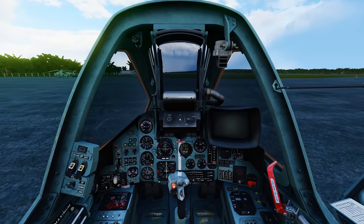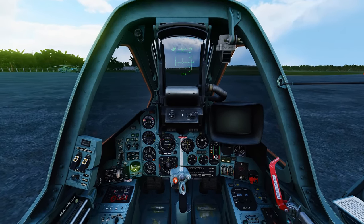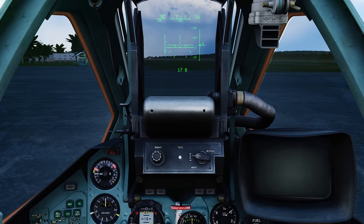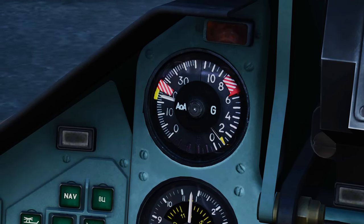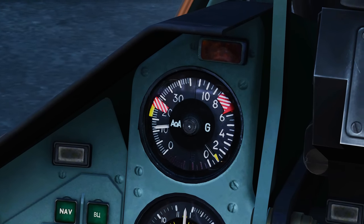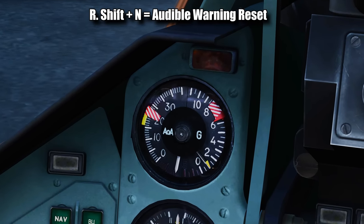The very first thing we are going to do is turn on our power. We're going to do so with Right Shift + L. This is our auxiliary power and it is going to start moving some gauges around and your heads-up display is going to light up. The AOA indicator is going to trip and that's because there's a lot of wind outside — this is normal and the wind is going to trip this little indicator.